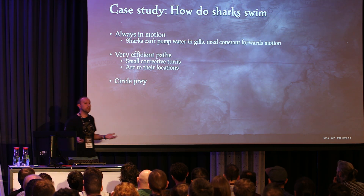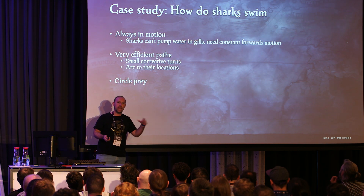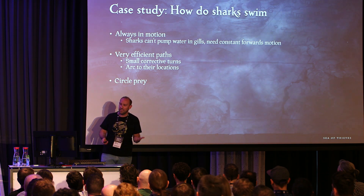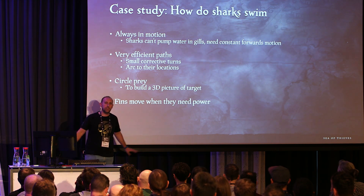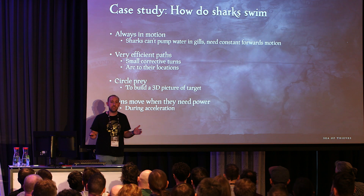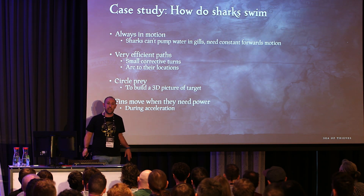Sharks circle their prey — it's not actually an aggressive stance. What sharks do is circle to get a 3D idea of a point of interest; they swim all the way around it to build up a picture. Obviously if they think you are prey, that's not normally a good sign. And fins move when they need power — they don't tend to move them very much unless trying to generate a lot of power, typically during acceleration. When at top speed, a shark is terrifying because it is practically still.